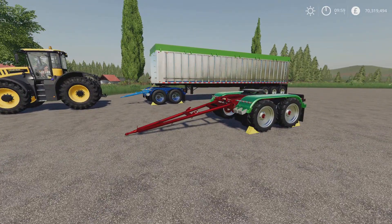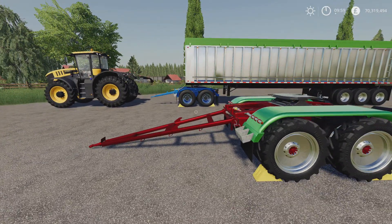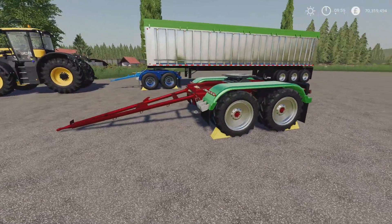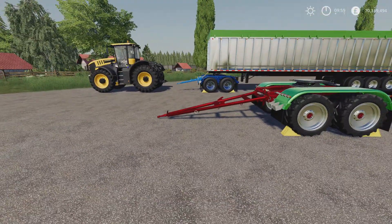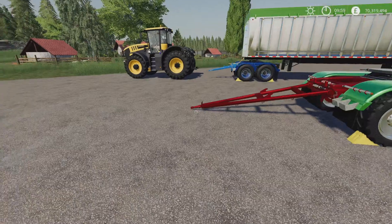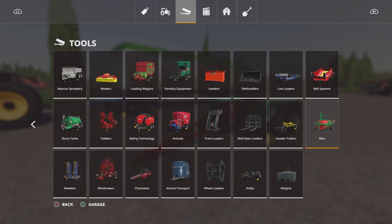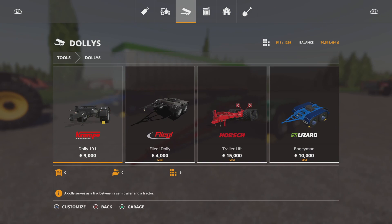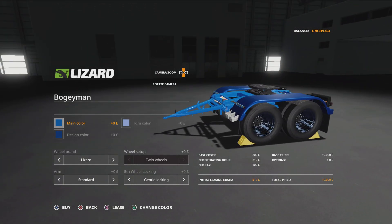Next we've got this in various configurations — the Lizard Bogeyman Dolly, Baba Yaga, by Mantrid. 1.67 megabytes download, 17 slots, which is fairly high but there are quite a few options. We've got a dolly with a longer stretch — good for harvesters or machinery that requires more room — or the standard version. You'll find these under Tools and Dollies at 10,000 to buy for the Bogeyman.